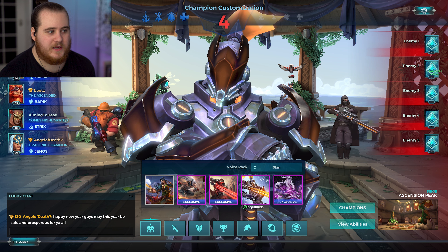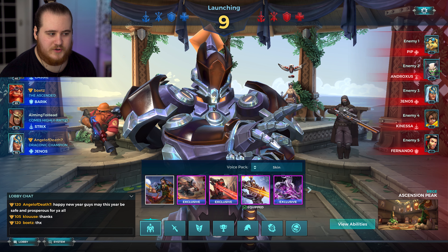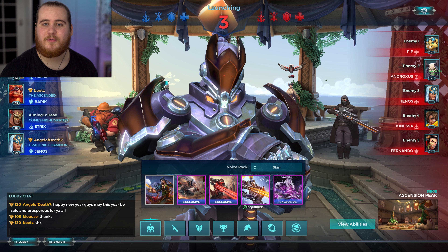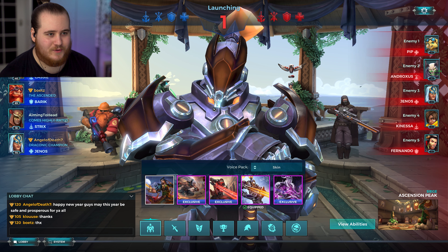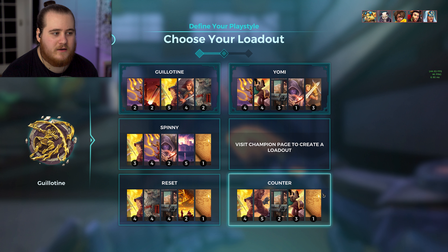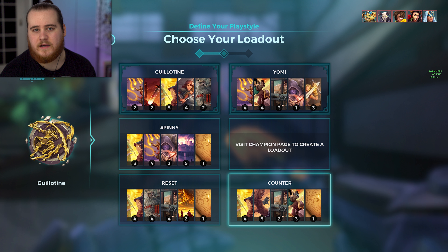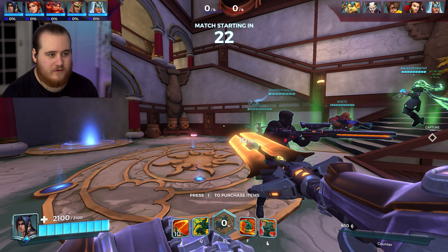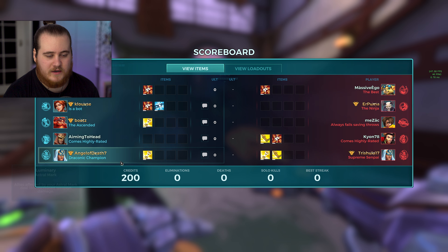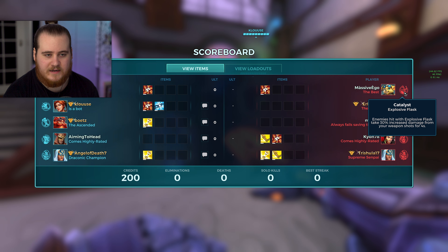All right. For game three, we've got Siege, Ascension Peak. We've got Akasi, Abaricus, Trixx, and A-Genos. I think I played with a couple of those guys before. Shoutouts to AngelOfDeath7 — he said Happy New Year, may this year be safe and prosperous for you all. Then for their side, we've got a Nando, Anessa, and Andro, Genos, and A-Pip. Going to grab Guillotine here just for the Nando because he's probably going to be on the point with the shield being really annoying. This way we can get him out at the start of rounds, hopefully. We'll grab the counter setup and start off with some Cauterize again.